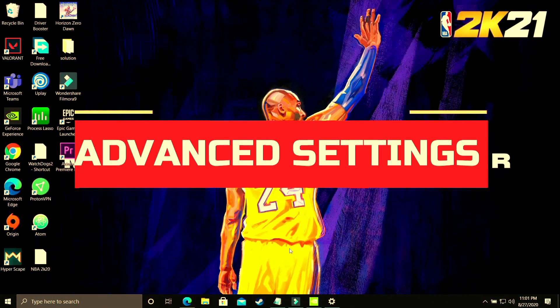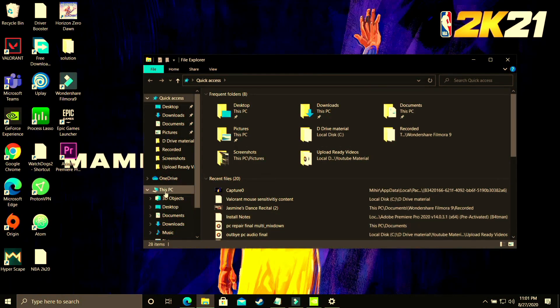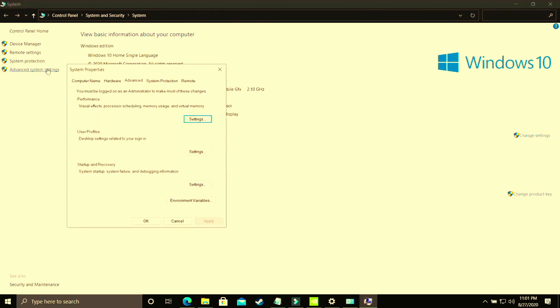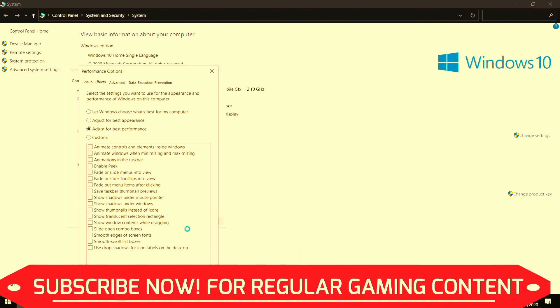In this step, we'll be changing some advanced system settings. Open File Explorer, right-click on This PC and go to Properties, then Advanced System Settings. Go to Performance Settings and select 'Adjust for best performance' — by default it's set to let Windows choose what's best. Apply these settings; it will take some time to apply throughout your PC. Once done, proceed to the second half of this step by clicking on the Advanced tab.